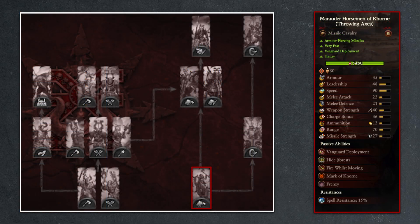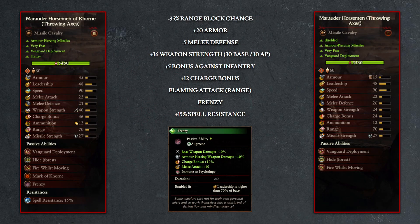Then moving on to cavalry options, we start with the Marauder Horsemen of Khorne with throwing axes, and when compared to the standard undivided counterpart, there is a whole laundry list of changes in addition to the three from the mark of Khorne. First the shield disappears, as does the 35% ranged block chance, but in its place there is now 20 points of additional armor, 16 more weapon strength, 5 points bonus against infantry, flaming attack on the ranged attack, and 12 more charge bonus.